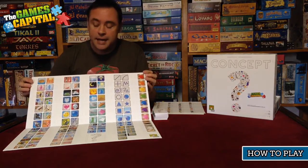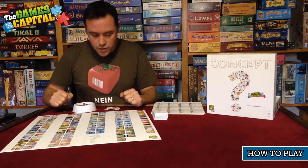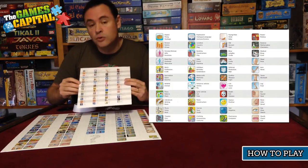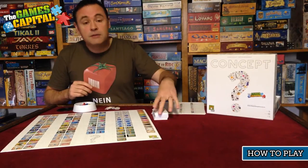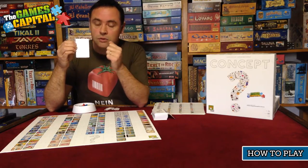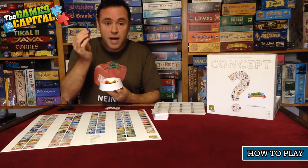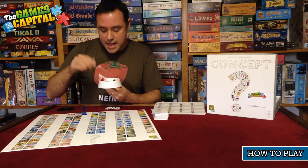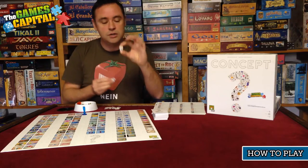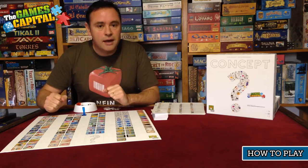First, we have a game board with a series of icons or images laid out on it, which you use during the game to give clues to the other players. There are also reference sheets giving you ideas about what each of those images could represent. There's a deck of cards with clues listed in three categories: easy, medium, and difficult — each section has three choices. There are coloured markers and matching coloured cubes you use together to give your clues. Finally, there are little light bulb tokens used for scoring — when a player guesses correctly, they receive one as a point.